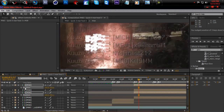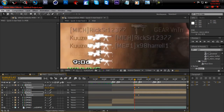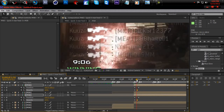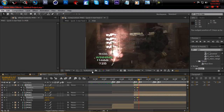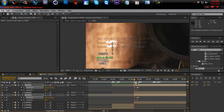Drag them down, hit P for Position, then come back to where the kill feed starts sliding up. Drag these down. Hit T for Opacity, do the same thing — make it zero, hit U to see the keyframes, and bring it back up to 100. It's a little off, you just scoot it up. You really won't tell because you couldn't tell in the example, but you can just fix it.